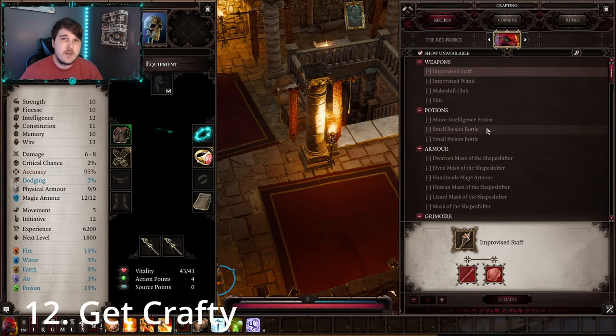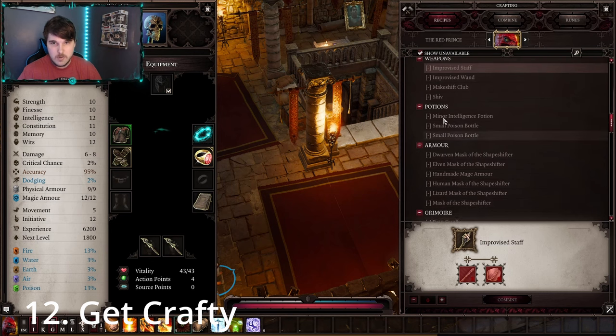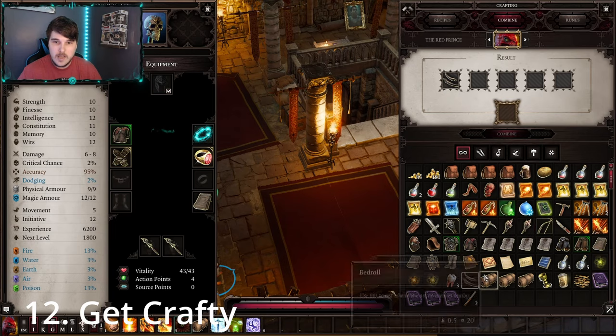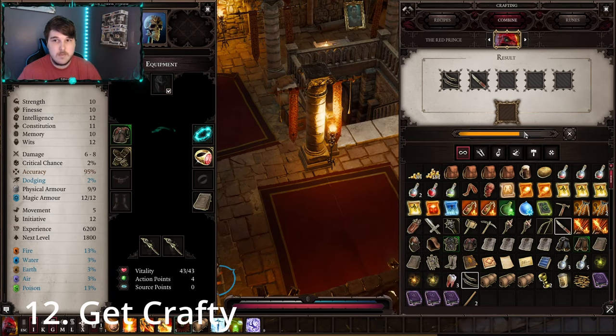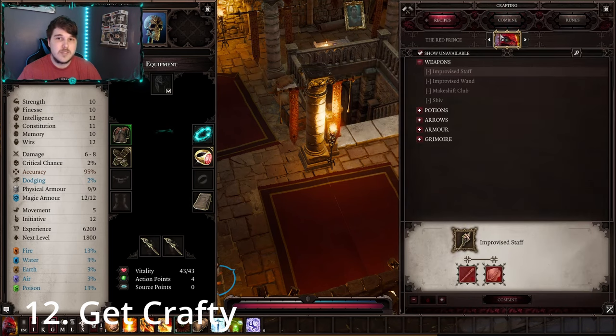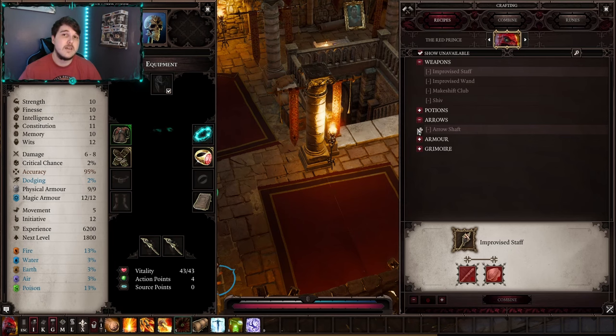For crafting, you can make a lot of different things and you don't need the recipes in order to make something. For example, I don't have a recipe for arrow shafts, but if I combine a short stick with a knife it will make arrow shafts — and it actually adds the recipe to my list. So if you know the two things you need to combine, just throw them together in the combination crafting panel and it will make the item you desire.